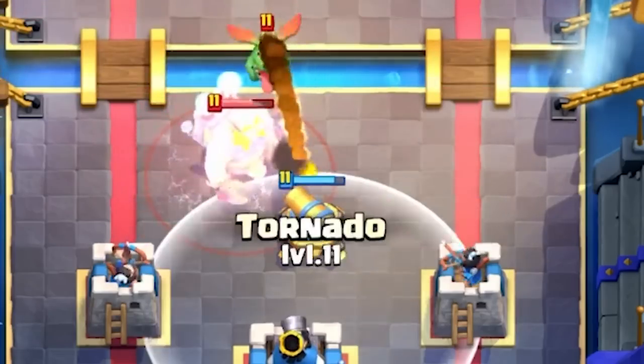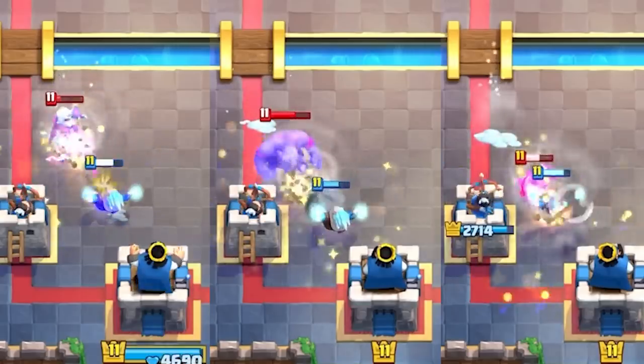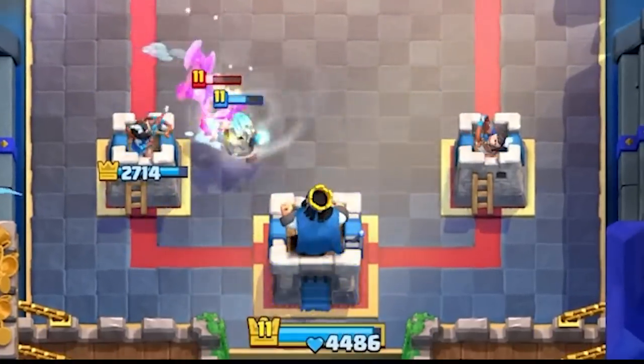Same thing with the E-Giant — you can activate King Tower versus the E-Giant, but only after the cannon has died. The same assisted King Tower activation can be used versus Magic Archer, Bowler, and Executioner. Anything that has a super long range: go for your own unit right in front of your King Tower, use the Tornado to pull it in, and get that King Tower activation.